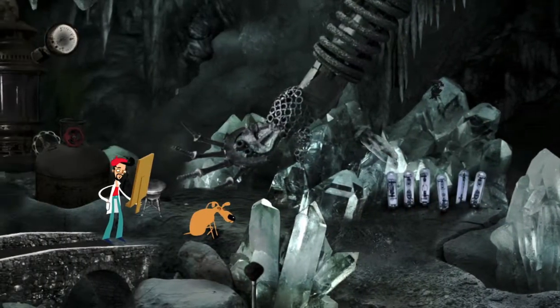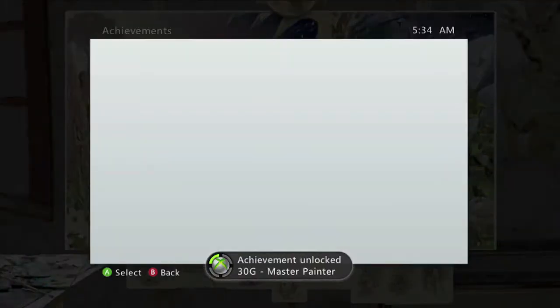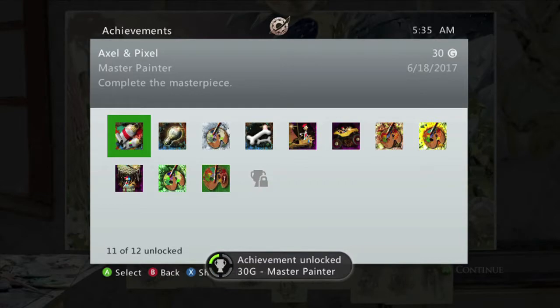You do not get the achievement until the end credits though. So just beat the last boss, get the painting, and get the achievement — 30 Gamer Score. And that's all there is to it.